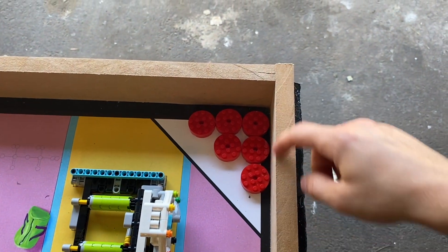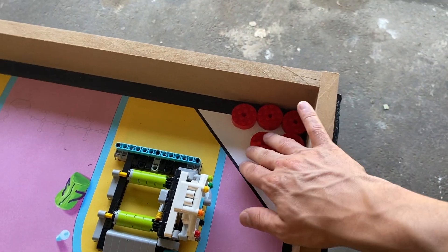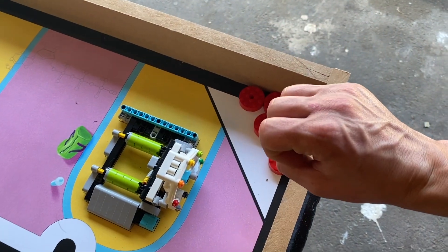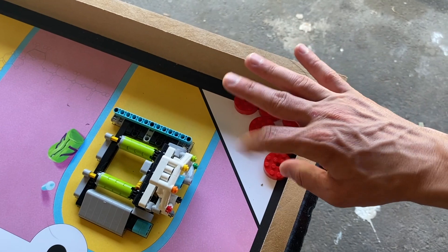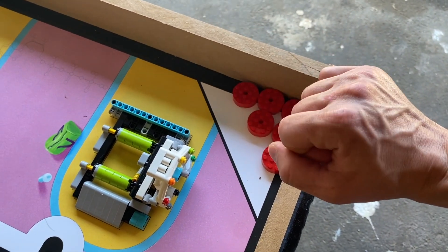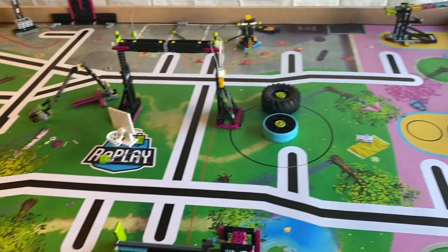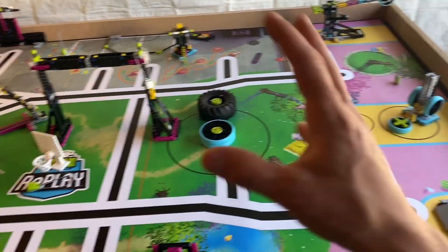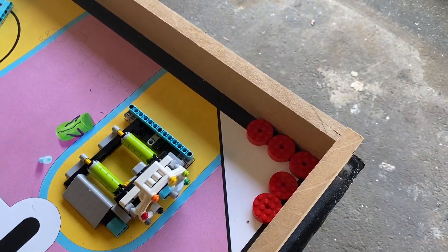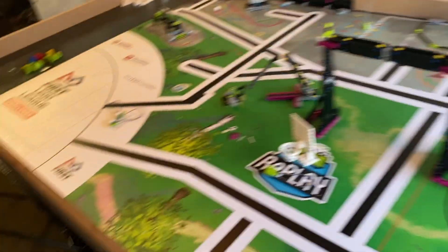Last but not least are the precision tokens in the corner of the field. If you have six left at the end of each match, you get 60. If you have five, it's 45. If you have four, it's 30. If you have three, it's 20. If you have two, it's 10. And if you have one, it's five. The way you lose these is if you touch your robot while it's out doing stuff on the mission field — if you interrupt your robot in any way, the referee will take a precision token away. I call them precision pucks because they look like hockey pucks.